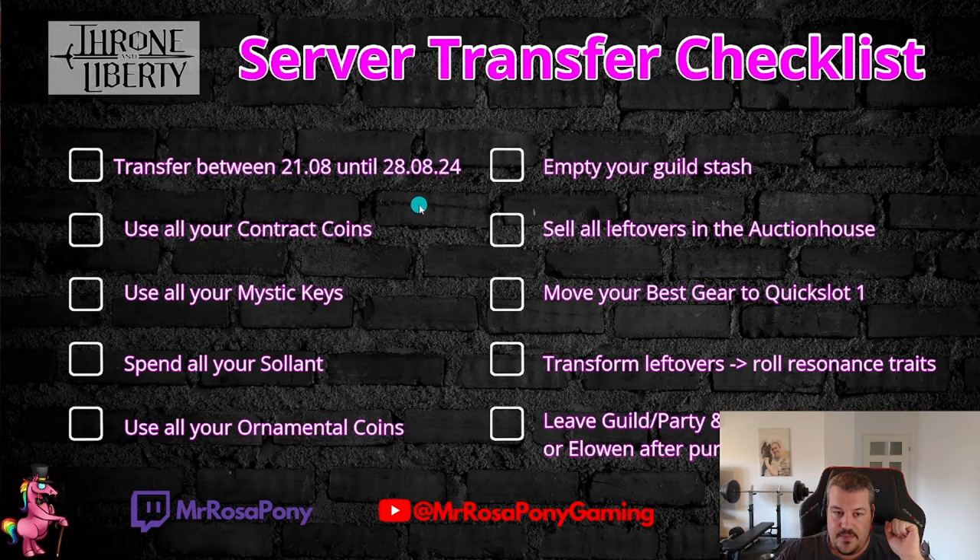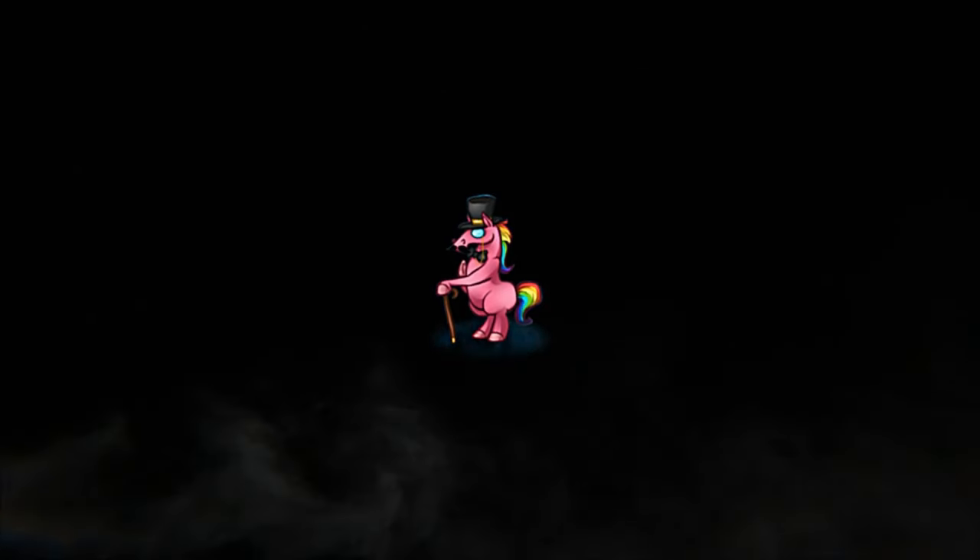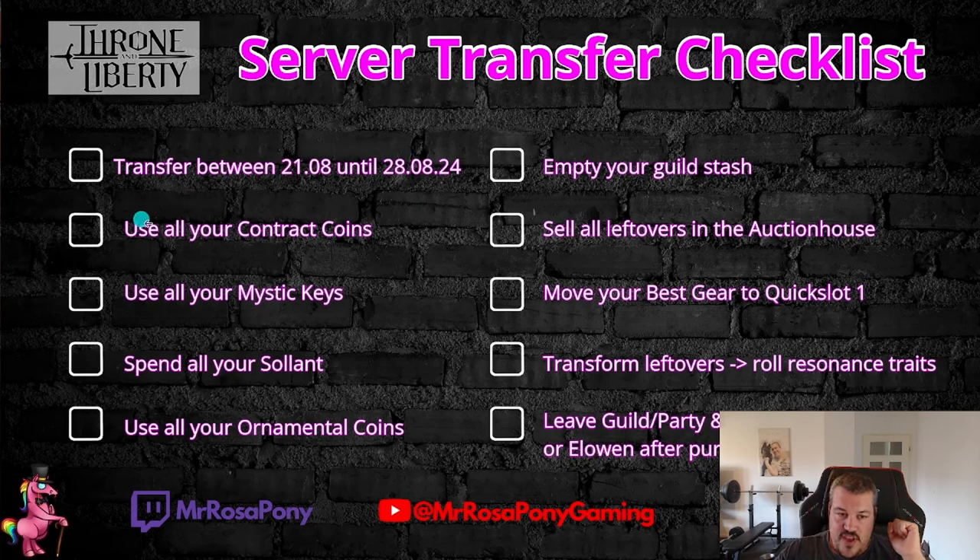What you should also be doing is use up all your contract coins and buy upgrade materials with them, and upgrade your best gear as much as possible, because the rest in your inventory will get purged. The same goes for mystic keys — you will want to use all of them.